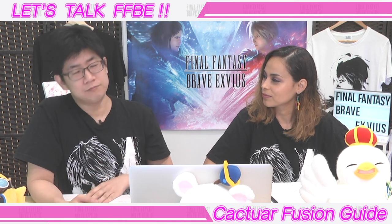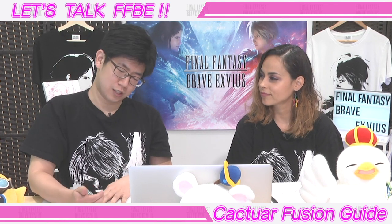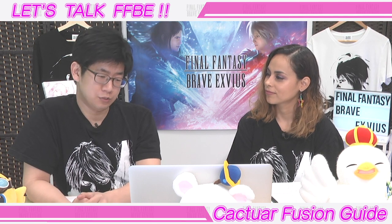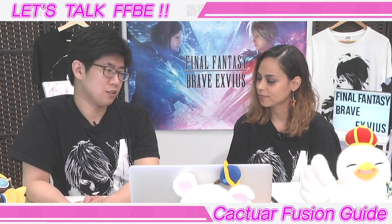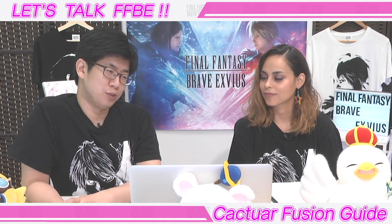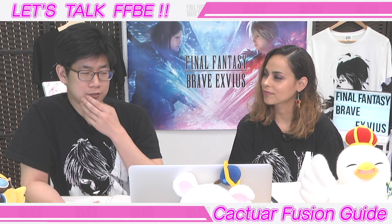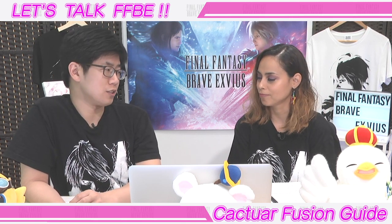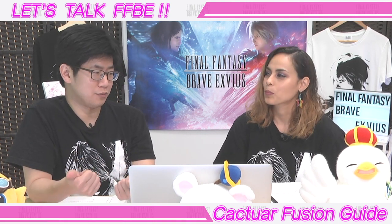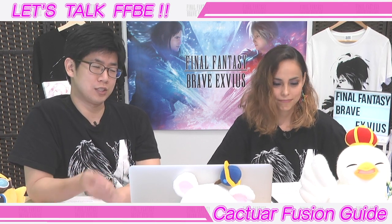So today, now that we are finally getting 7-star Awakening Units, it's time to talk about how to efficiently level up your units, because 7-star Awakened Units are going to eat a lot of experience points in order to get to their full potential at level 120. Don't take it in the same scale as maxing up a 5-star or 6-star — it's going to take mind-blowing amounts of experience to get them to max.